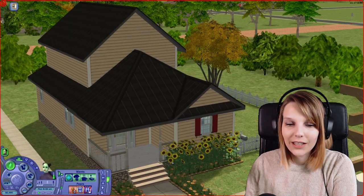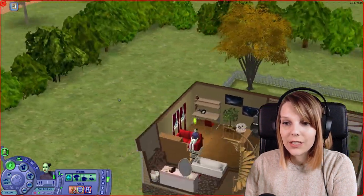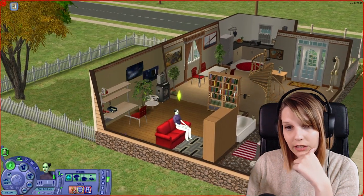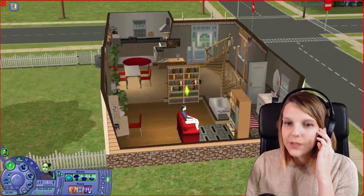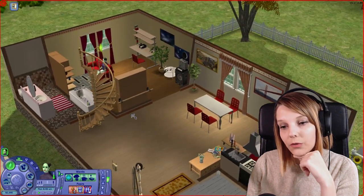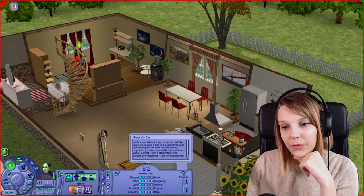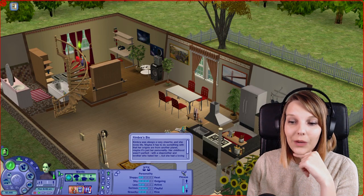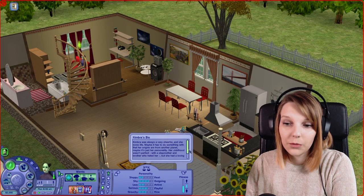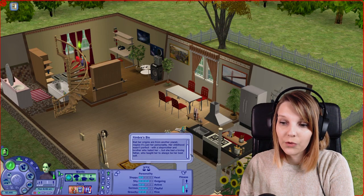Here we are at Kimbra Underwood's house. She is an alien girl — actually the sister of Kirk Underwood, who we will see later in the introductions. She lives here alone after finishing university and after the death of her father. Her bio says Kimbra was always very cheerful and she loves life. Maybe it has to do with her origins being from another planet, or maybe it's just her personality. Her childhood wasn't perfect, with a stepmother and a brother who hated her, but she had a loving father who taught her to always be her best self.